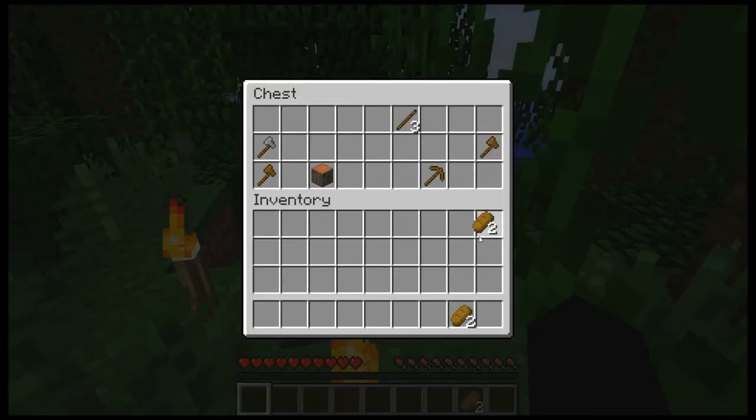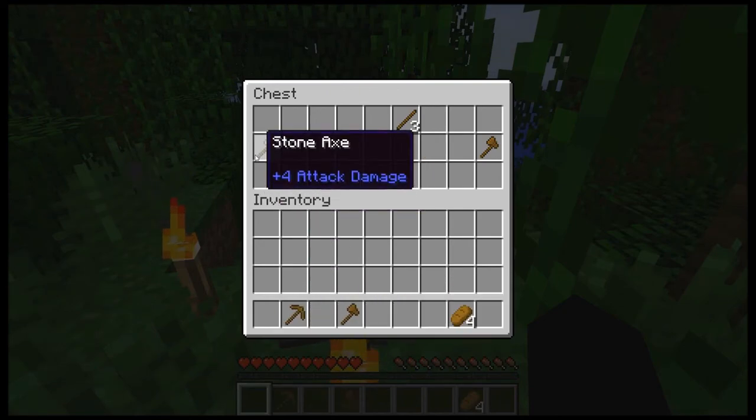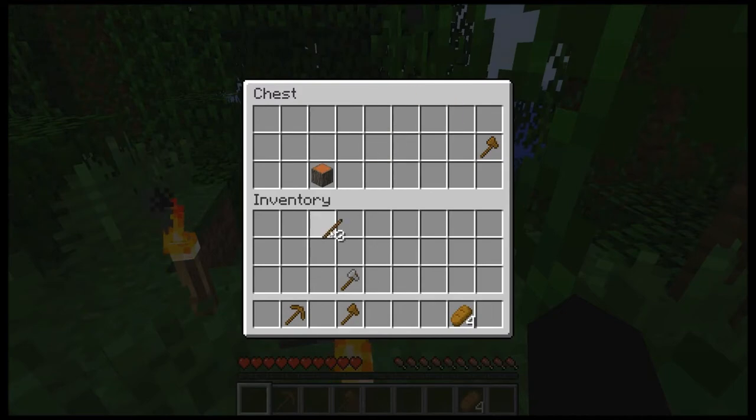So we've got some bread, a pickaxe — very nice — and an axe. I have two axes, actually. That works. And one piece of wood.